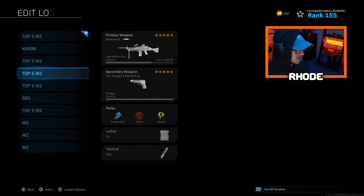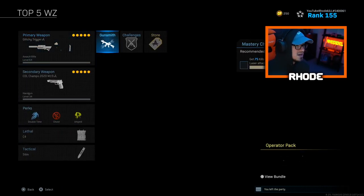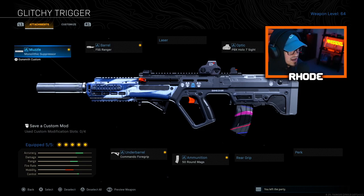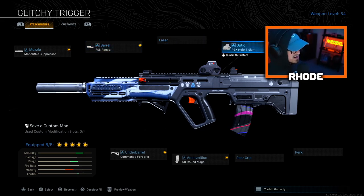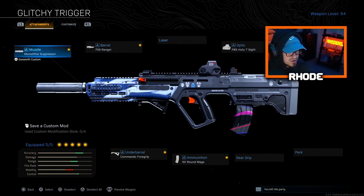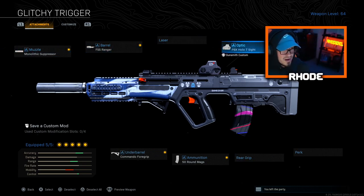The next one is the RAM-7. It's up and down for me to be honest, but does it melt fast? Absolutely. The time-to-kill is one of the best out of all the assault rifles — this is one of the fastest, if not the fastest TTK. For this, run Monolithic Suppressor, FSS Ranger barrel, PBX Holo 7 sight, Commando Foregrip, and 50 round mags.